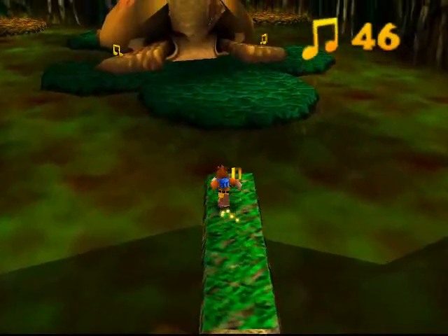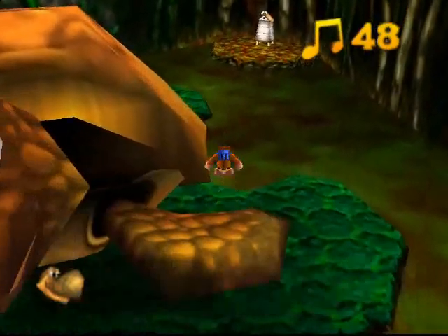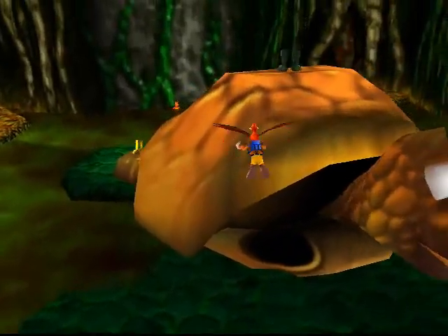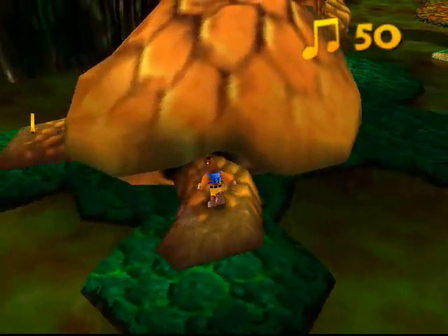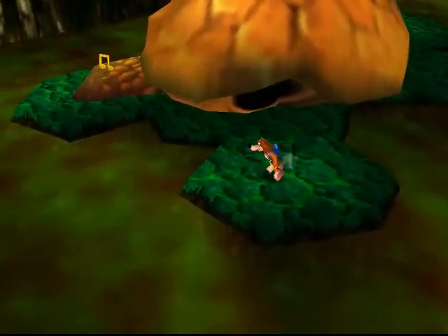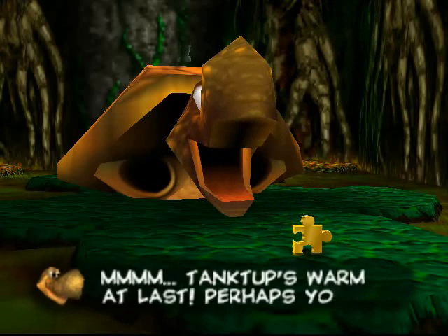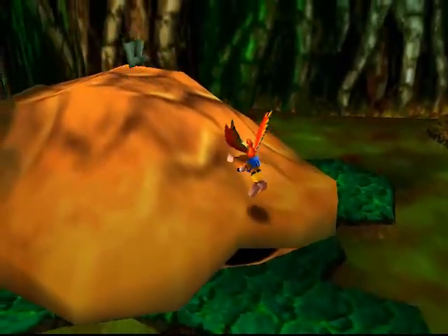Over there you can see a giant turtle — its name is Tanktup, and it's going to ask you to warm up its feet. You do that by ground-pounding them. It's the same thing as the whole dentist schtick in Clanker's Cavern — all problems in this world can be solved with violence. And that's really all you had to do to get this jiggy.